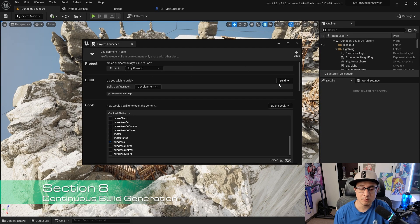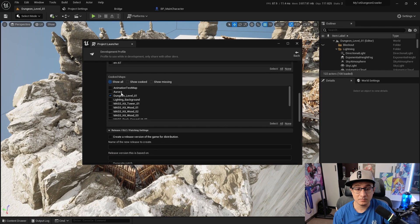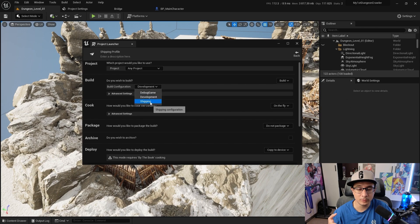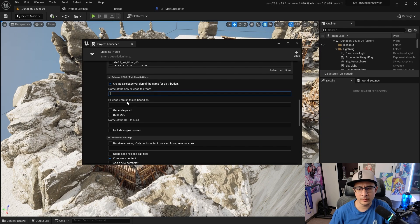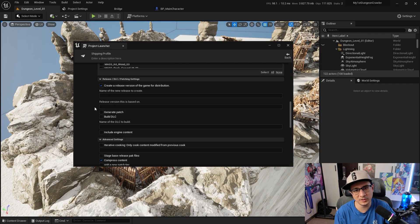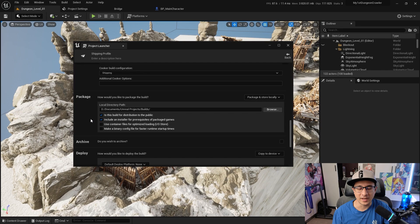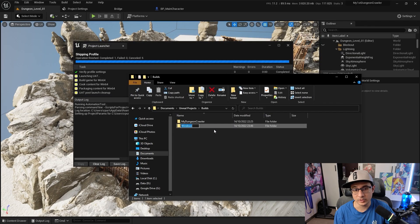Section eight is about making builds, which is very important because you need to test your game — some things may work in the editor and some may not. We'll show you how to deploy your game and share it with a friend. Until now you'd need someone to watch your computer, but with this you can send them an executable file to play.